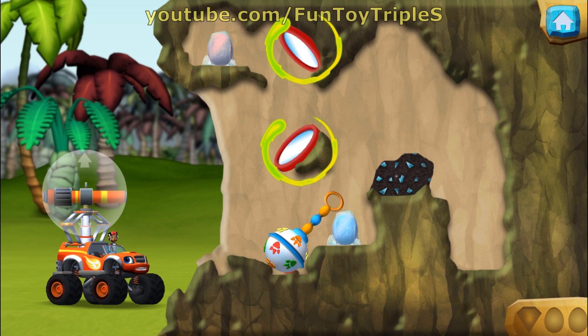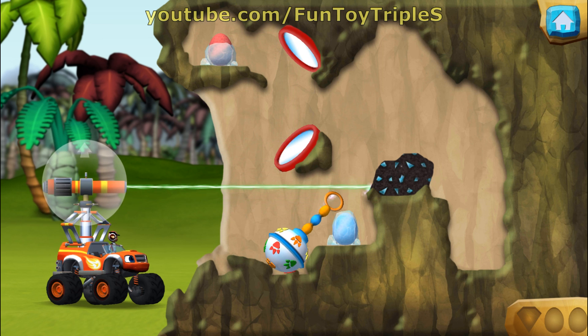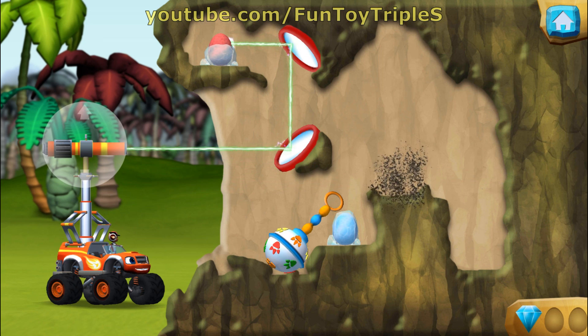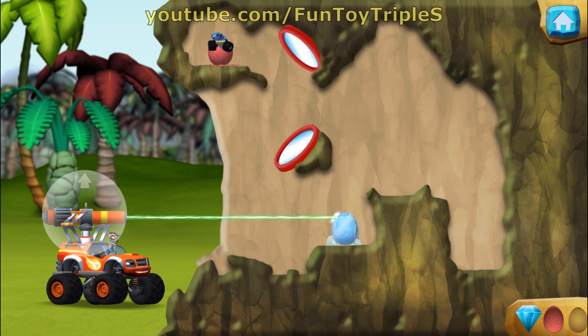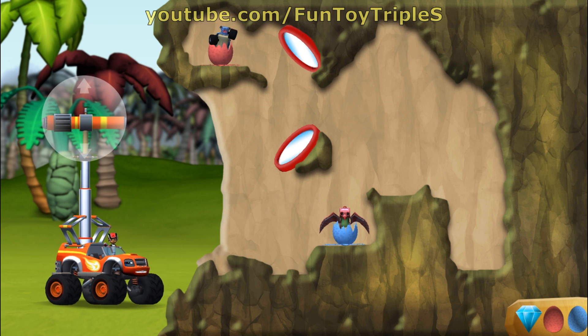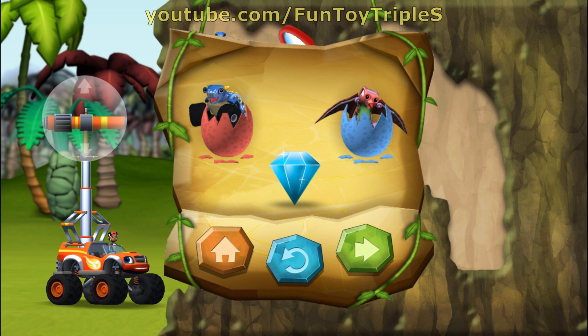Try aiming the laser beam at mirrors. You found the prehistoric gem! Dino mighty rescue! You rescued two baby dinos and you found the hidden prehistoric gem!